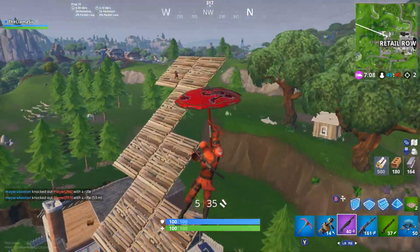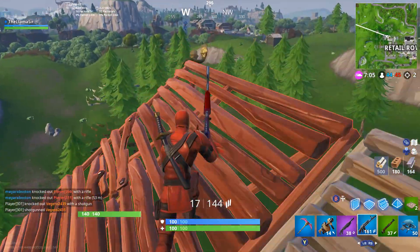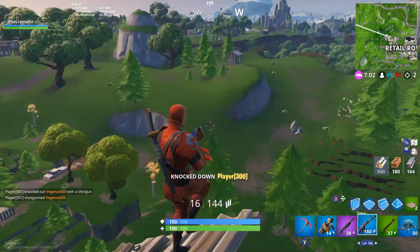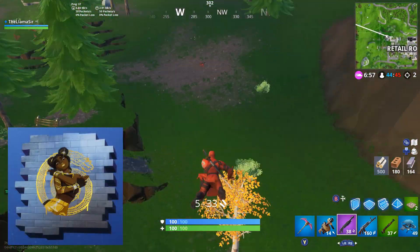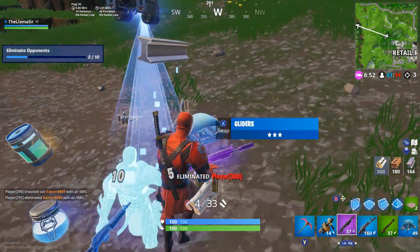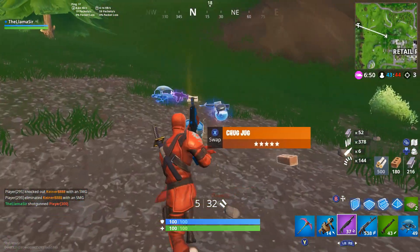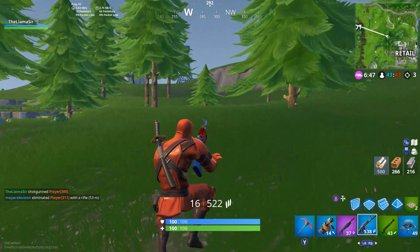There is also an animated spray, which gives us an idea of what an animated type item looks like. If you go to your battle pass and click on Tier 90, you'll find the Luxe Spray. As you can see, it's animated, and it specifically says so — it even has that symbol below the preview. Some pretty interesting stuff right there.